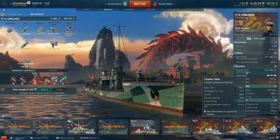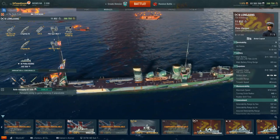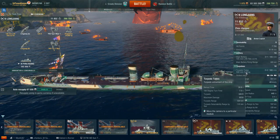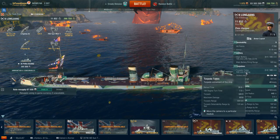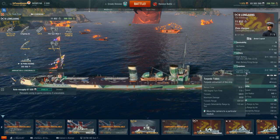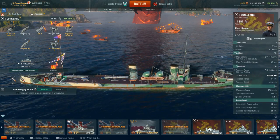Torpedo tubes: two twin 500-millimeter torpedo tubes, 8.4-kilometer range — a change from the V-25's, which I think is around six — 49-knot speed, and 9,233 damage, so not a whole lot. They reload in 28.8 seconds, and that's with torpedo armament expertise on the captain. It'll be a bit slower without a six-point captain. I played enough games to get to six points starting from three, so it is a pretty fun ship to play, but I think the V-25 overall is a little better.